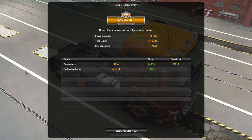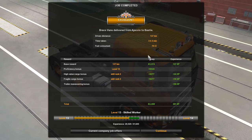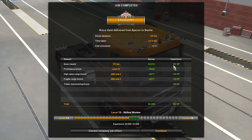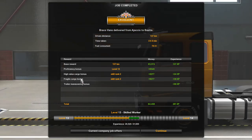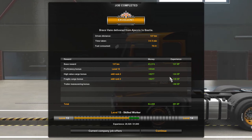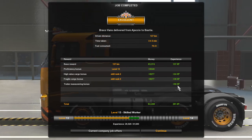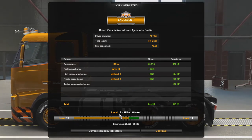Braco Vans delivered from Ajako to Bastia. We drove 137 kilometers. It took us three hours and five minutes. We consumed 70.5 liters of fuel. Base reward on 137 kilometers is 3,374 euros and 137 experience points. The proficiency bonus for level 13 is 540 euros. High value cargo bonus, skill rank of 2 — 277 euros and 24 experience points. Fragile cargo bonus, skill rank of 2 — 277 euros, 30 experience points. Trailer maneuvering bonus of 90 XP. For a total of 4,468 euros and 281 experience points.